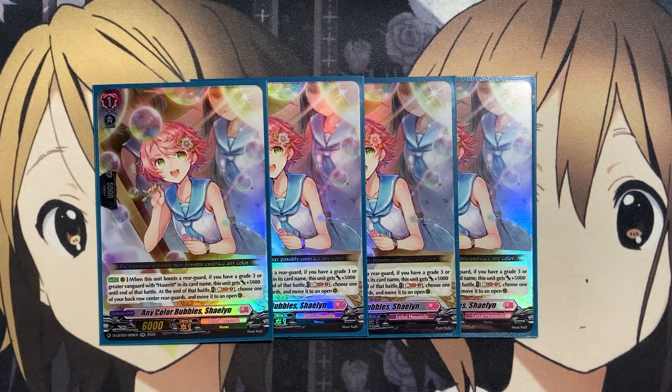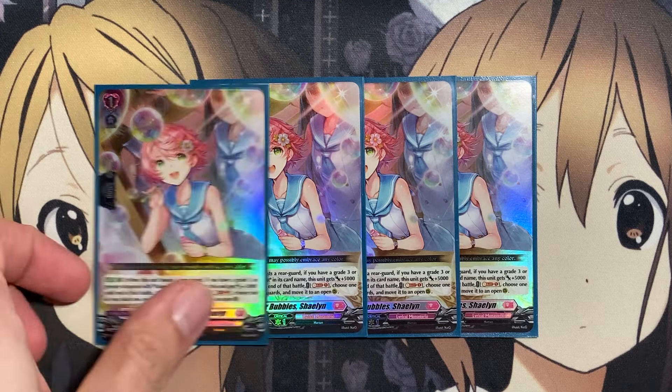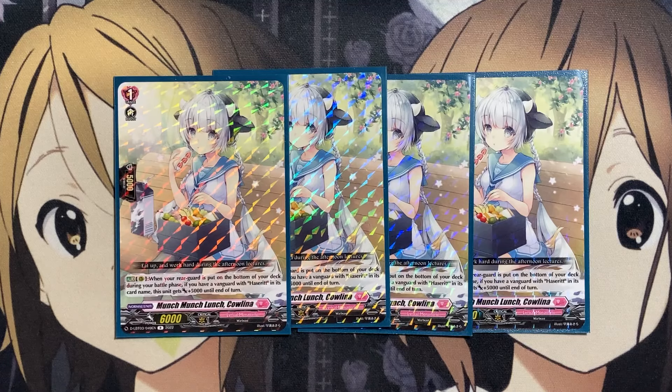Also running four copies of Any Color Bubbles, Shailene — when this unit boosts a rearguard, if you have a grade three Vanguard with Hacerit in its card name, it gets plus 5,000 power until end of that battle. At the end of the battle, Soul Blast 1, choose one of your back row center rearguards and move it to an open rearguard. This gives you chances to move cards that may have been returned to the bottom of the deck and provides additional play style for those back row center rearguards. And four copies of Munch Munch Lunch, Kaolina — on rearguard, when your rearguard is put on the bottom of your deck during your battle phase and you have a Vanguard with Hacerit in its card name, this unit gets plus 5,000 until end of turn. It's a 6k, and it benefits from the plus 2,000 off of Hacerit as well.